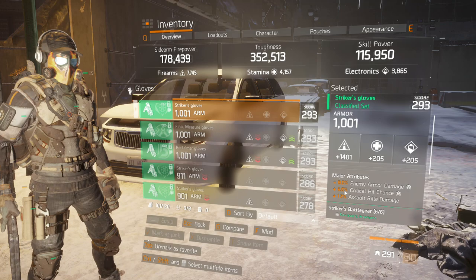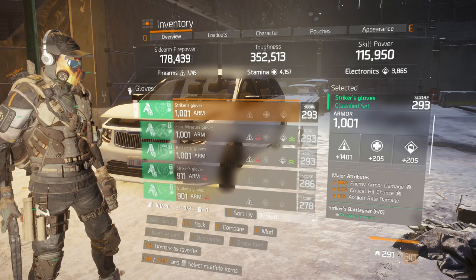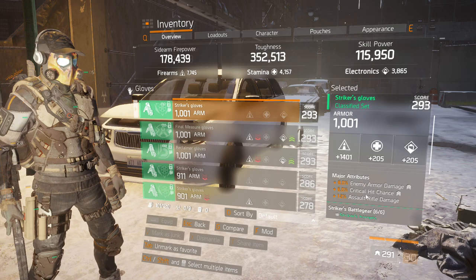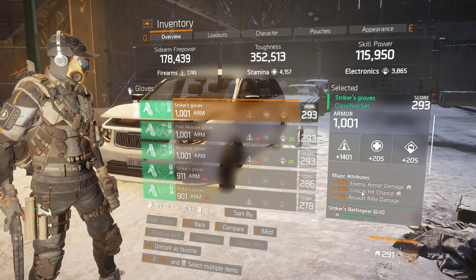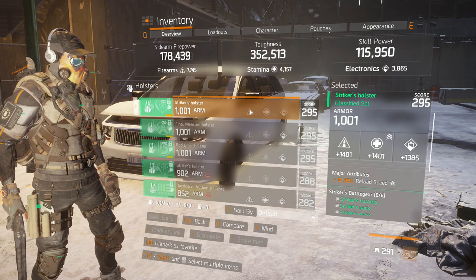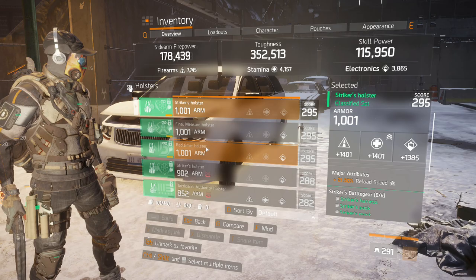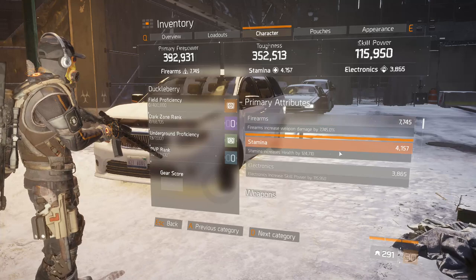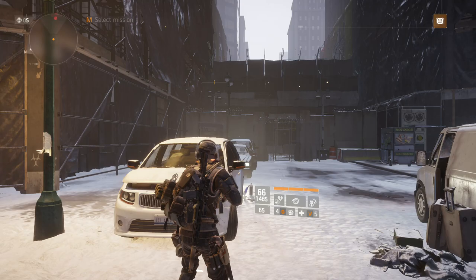The gloves have enemy armor damage, crit chance, and assault rifle damage. You can roll crit chance for health on kill if you want — it's probably better for solo play, but I usually play duo or group so I go with crit chance for that additional damage. Health on kill is probably the best bet if you mainly play solo. Enemy armor damage and assault rifle damage are a must-have. The Striker holster also has reload speed, just to stack with the underbarrel reload speed. We're sitting at about 51% reload speed bonus, which is really good.